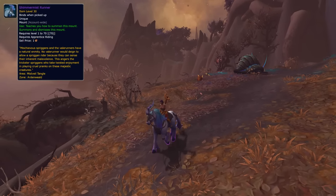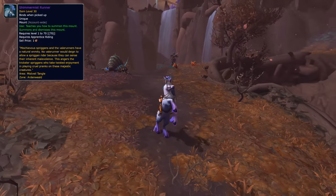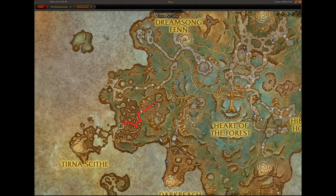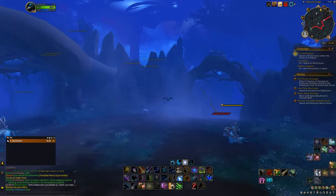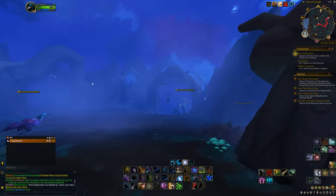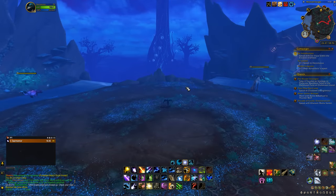The next mount is the Shimmer Mist Runner. This mount only requires a couple of minutes. First, head over to Tirna's Scythe area. You need to follow the path as shown so that you can kill the bad guy and receive the mount. If you take another road, the NPC will disappear and you won't get anything.